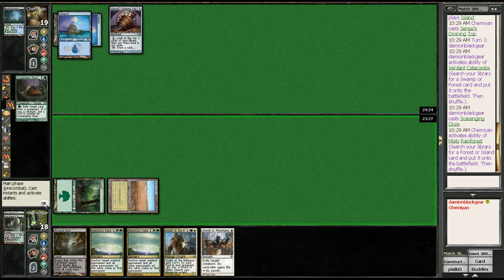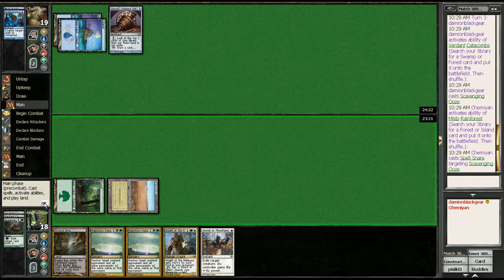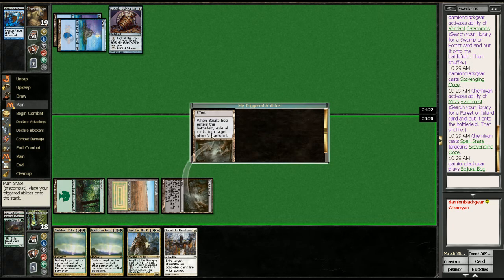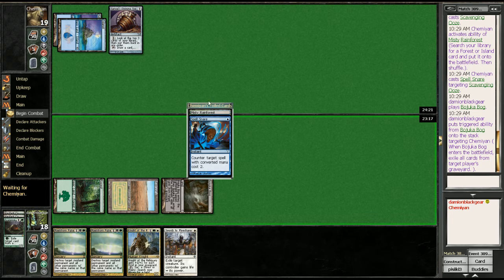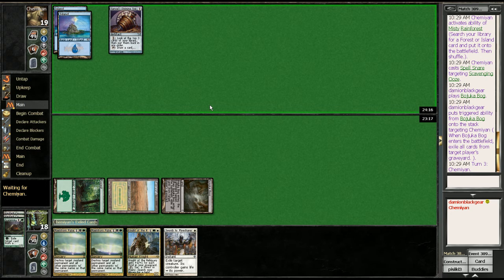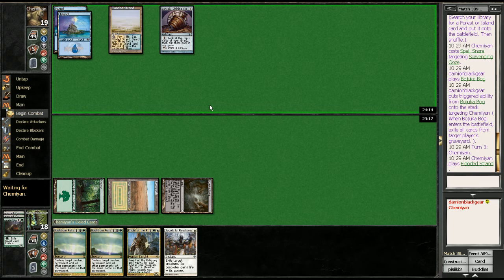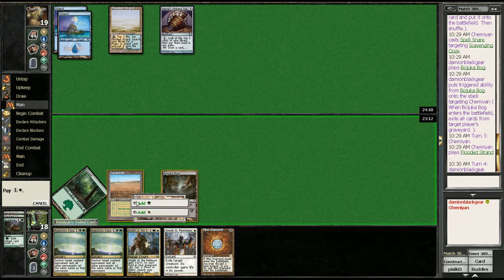Looks like he's got a Spell Pierce. Snare — caught it beforehand. There's the bog; it's not great. So far he looks to be mono blue. I am trying my hardest to think of something that plays that many islands that's not just straight High Tide or mono blue control. Diamond is worthless at this point.